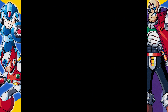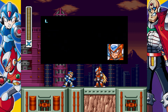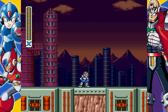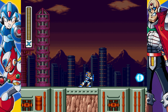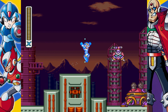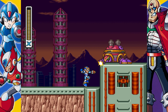The first Sigma stage. Zero goes on ahead and we're backing him up. Since I didn't fully explain the Hadouken last time — well, I guess I kinda did — it's kind of hard to pull off, and it only works if you have full health. That's the big downside to it: if you get hit once, you can't use it. It's a really powerful weapon, but that's a serious drawback. I always get hit on this enemy here, so that's usually where I lose access to it at the beginning.